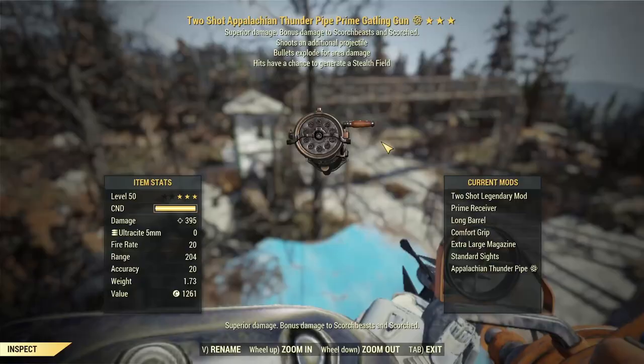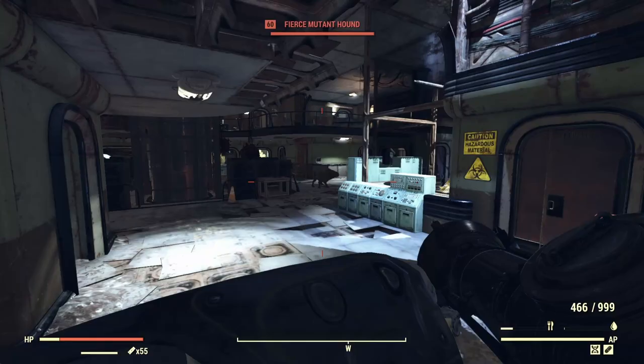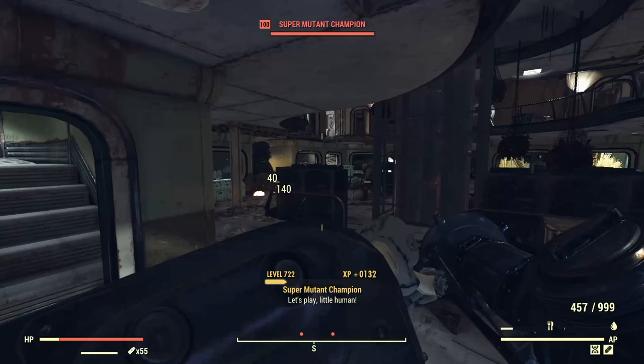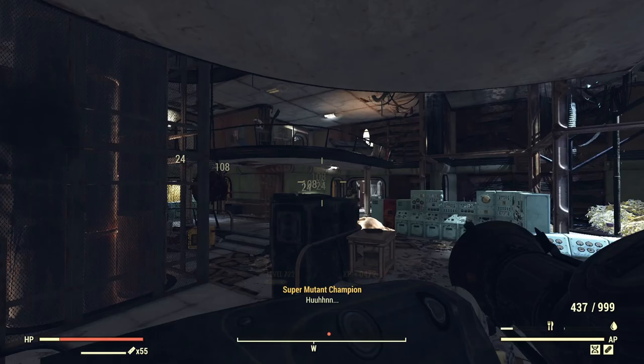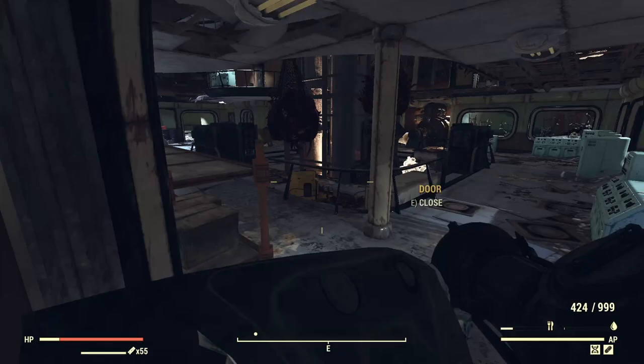For that we have the Gatling Gun — nice Appalachian Thunder paint here — two shot explosive, really fun roll. But the usual go-tos like anti-armor or bloodied executioners, all of those apply. The Gatling Gun uses 5mm ammo, so very cheap to craft. Can also use the ultracite version. Massive mag of 500 and with one point in Lock and Load, a surprisingly quick reload speed as well.